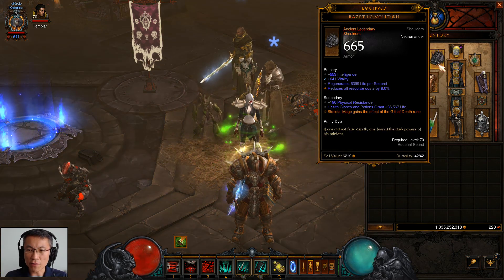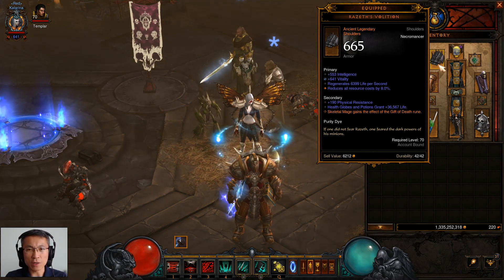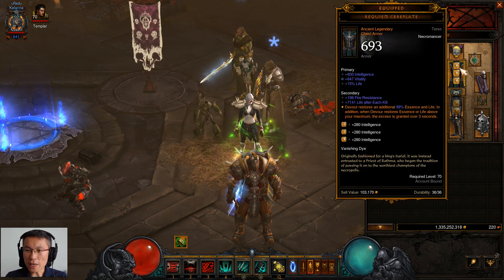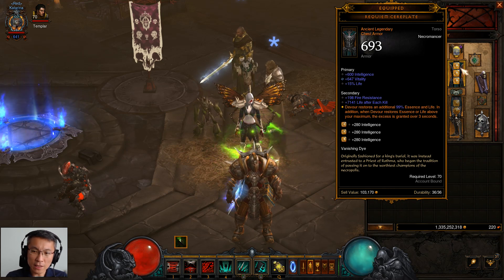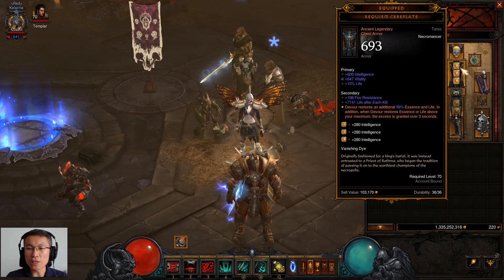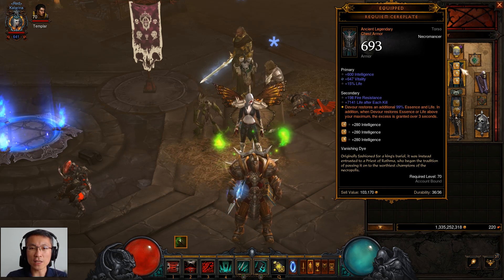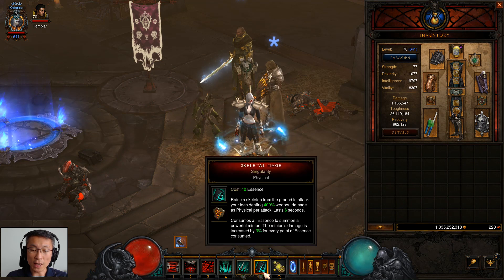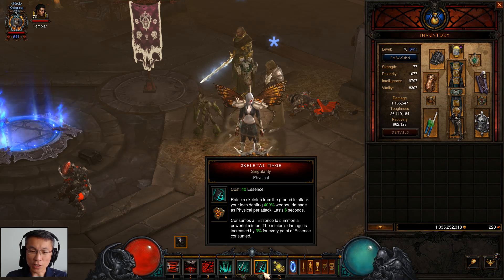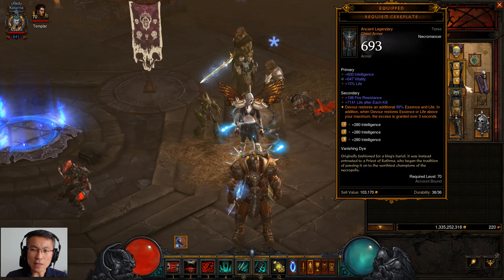Shoulder-wise — do I really need Gift of Death? Well, yes and no. It does leave a corpse when the mage despawns, but that's about it. The chest item is kind of nice: Devour restores additional essence and life, and all the excess essence carries forward to temporarily increase your essence pool over three seconds. That further buffs your singularity mage, since it consumes all the essence and damage is increased by 3% for every point of essence consumed. All in all, it's a pretty decent chest item.